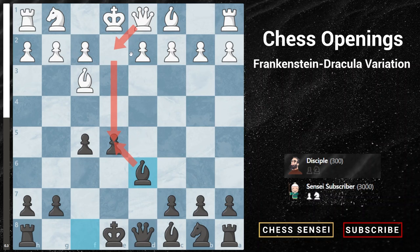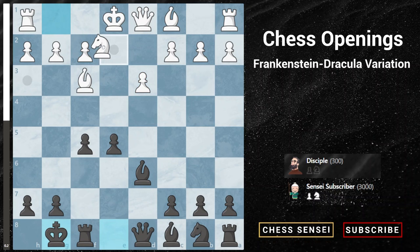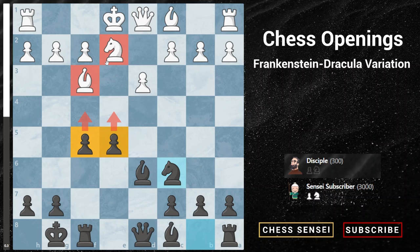After bishop to d6, we strengthen our e5 pawn and prevent threats like Qe2 attacking our e5 pawn later on. If white plays pawn to d3, we castle and develop our pieces normally. This is quite an easy position for black because our pieces are more active and developed more naturally. Our pawns on e5 and f5 can be pushed forward to create kingside attacks, while white's pieces are awkwardly placed — the bishop on f3 limits the knight's ideal f3 square, and the knight on e2 is not optimally placed either.